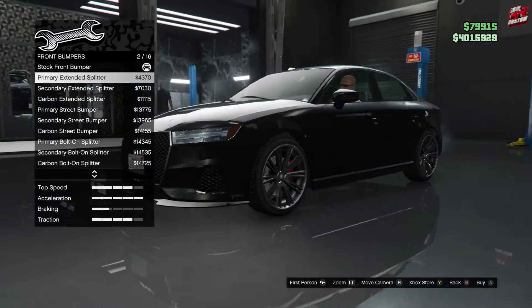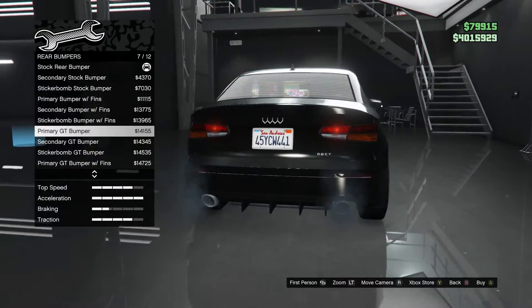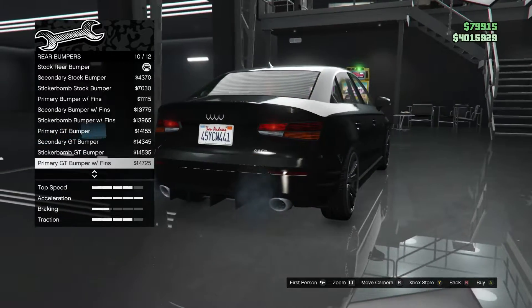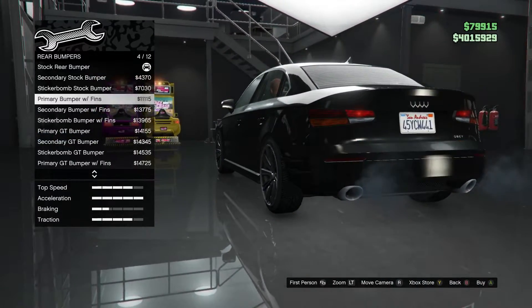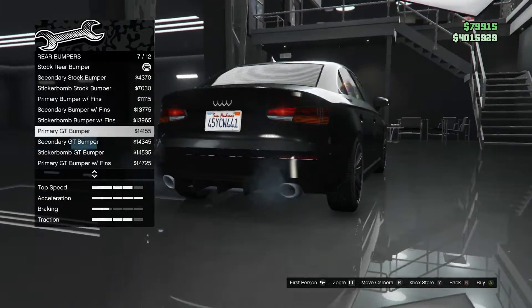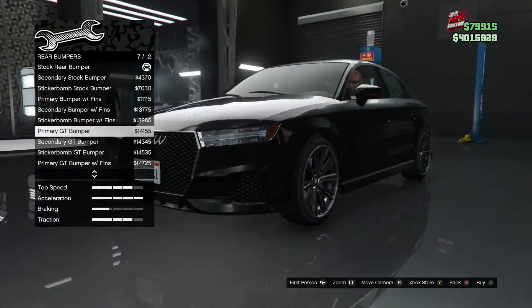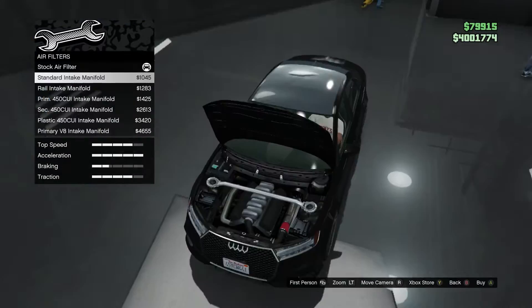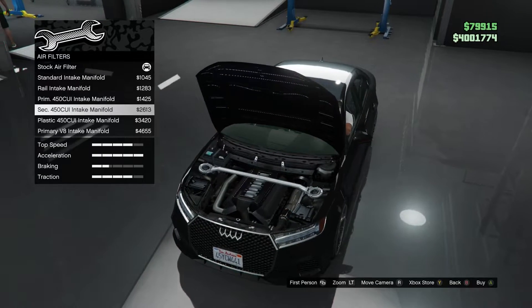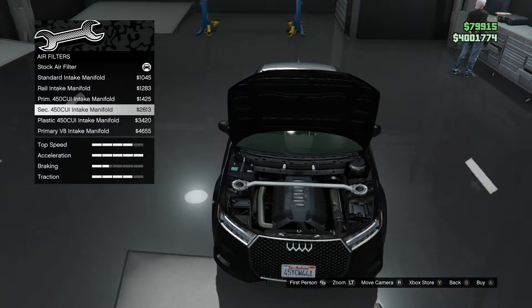I should make one that drops a bit lower. Let's see what we have for the rear. Holy crap, a lot of stuff! No freaking ways — the Primary GT bumper. This is the stuff I'm looking for, just a little bit of pizzazz. We've got some extreme canards again — nope. Oh, this is dope, we can change the air intake over here. Definitely got to put a scone filter on.